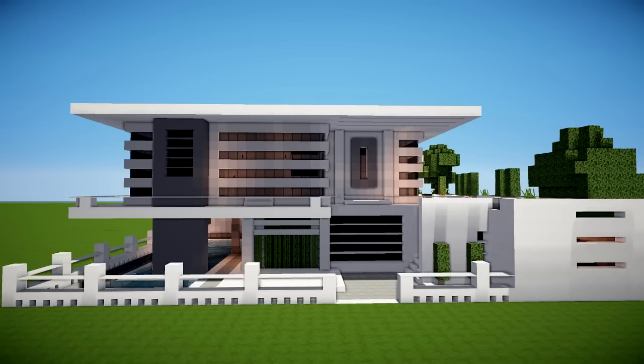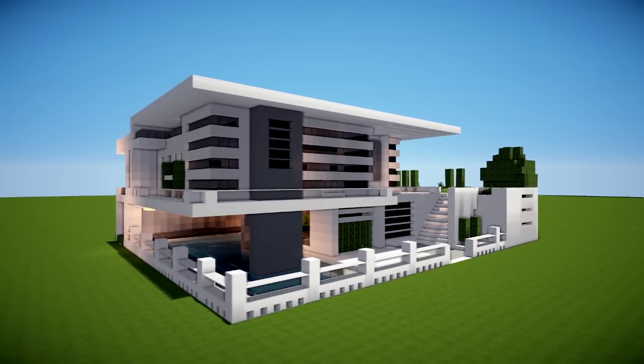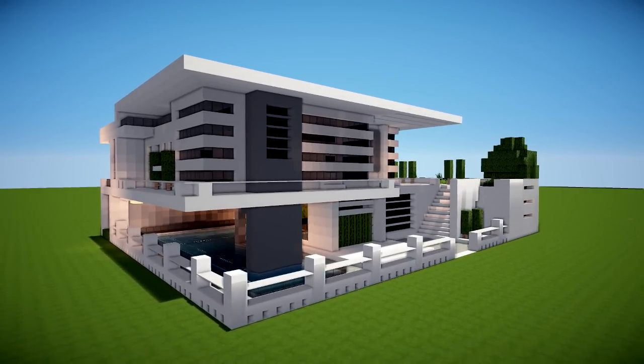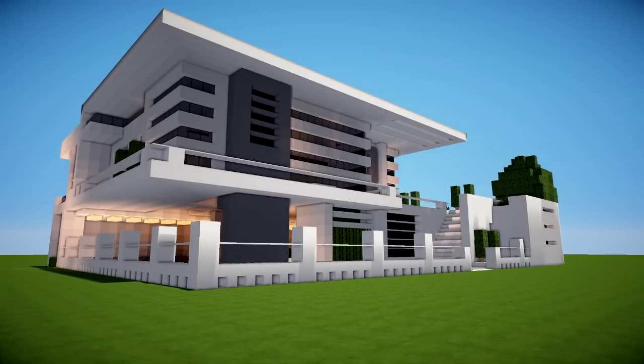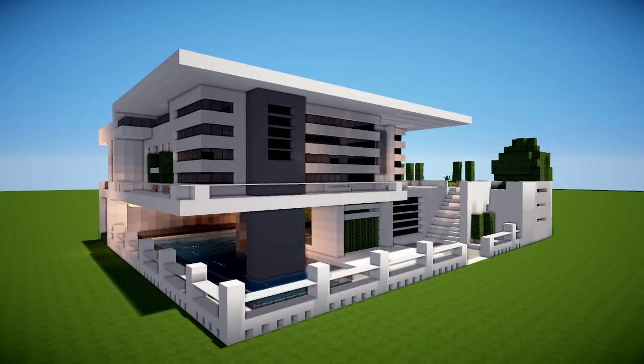Without further ado, let's build this awesome modern house — it's kind of a mansion really, a Minecraft mansion tutorial. If you build it in a plot, it will fit in a 50 by 40 area. This is in the Flow HD texture pack at the moment, but it looks pretty much exactly the same in default.